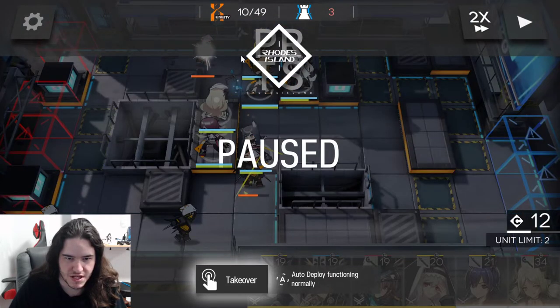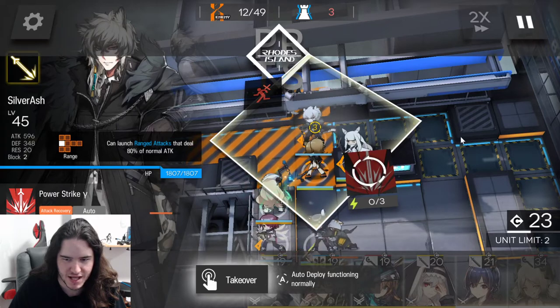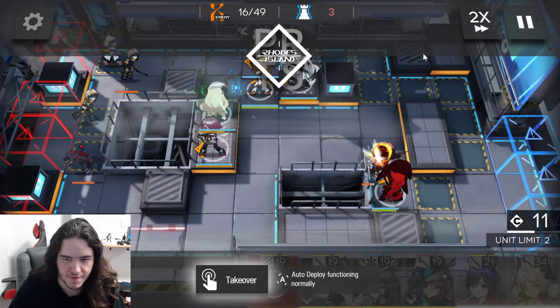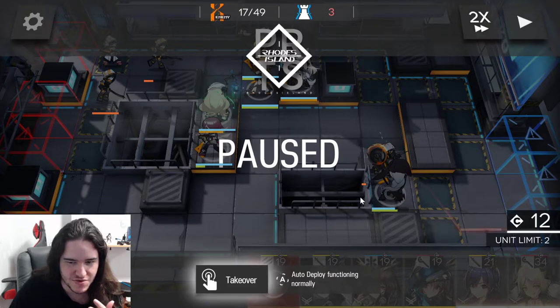As you can see, when these guys appear — the breakers — we have to already block this place because they are going to try and head through. In this example, they killed my vanguard and I had to deploy a scepter here for an emergency, but if you deploy a defender or anything else, you won't need to do this.